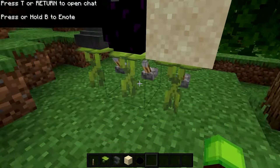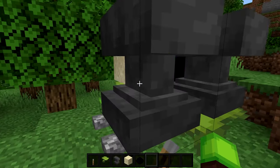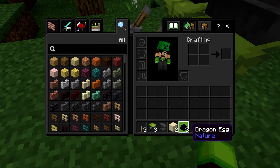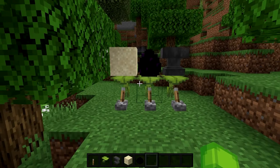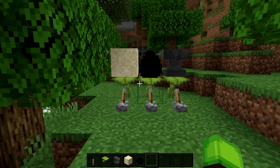Up here we have the dragon egg and the sand block, and right here we have a whole other anvil as well. So as you guys can see we got two dragon eggs, one extra sand, and one extra anvil. Now you just have to repeat this as many times as you want and get all the items you ever need.